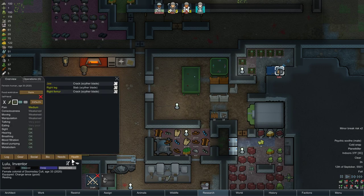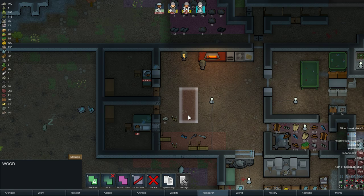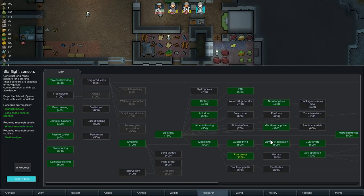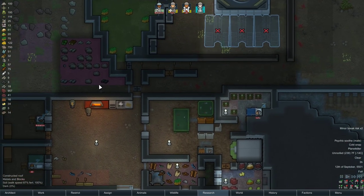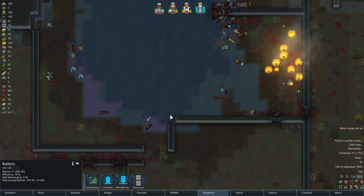As for injuries, Lulu got really lucky — her jaw is healing. Everyone else has moderate injuries and they're healing as well. Let's get rid of the wood zone. Wynn is about done with the last research I'm going to do: Starflight sensors. Everything else I don't think I'm going to bother with, mostly due to the crunch of time.